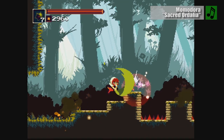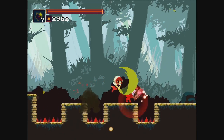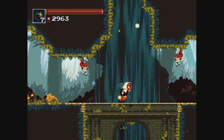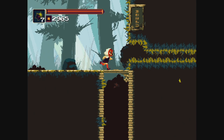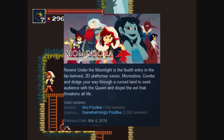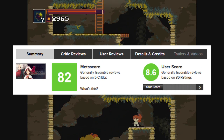As a rule, I tend to not look at other reviews until I've completed my own write-up. But that was hard to do when it came to Momodora: Reverie Under the Moonlight, the fourth installment in Bomb Service's popular 2D franchise. Not only were all my friends raving about the gorgeous graphics and beautifully realized world, but it also picked up overwhelmingly positive reviews on Steam, and pretty much everybody loved it on Metacritic.